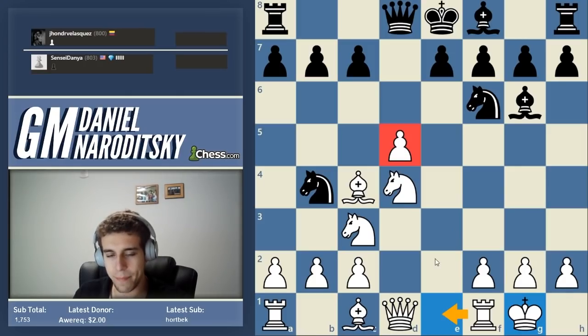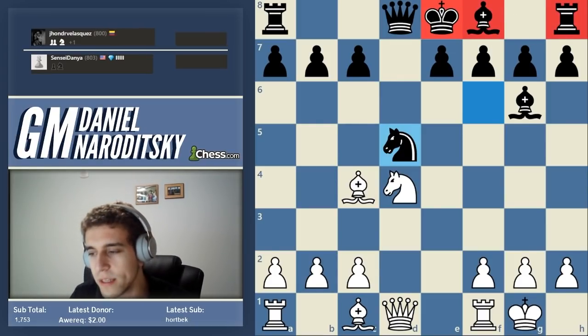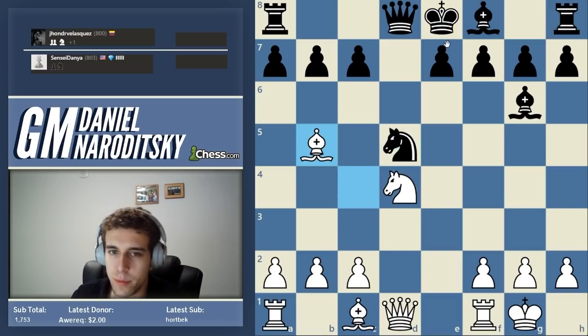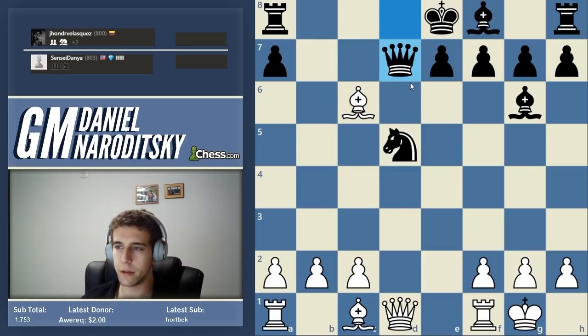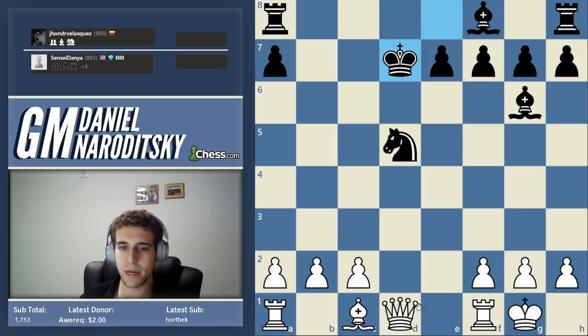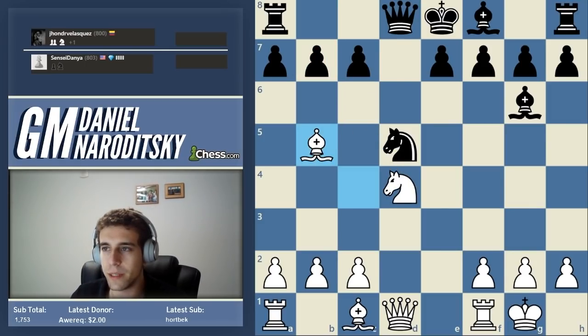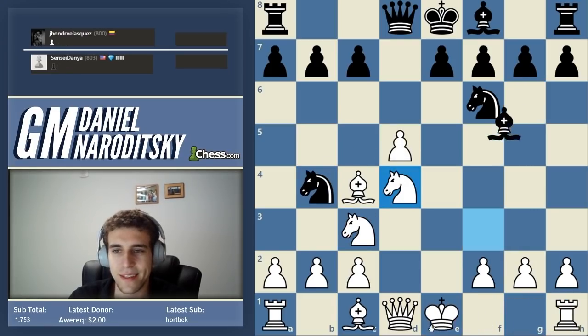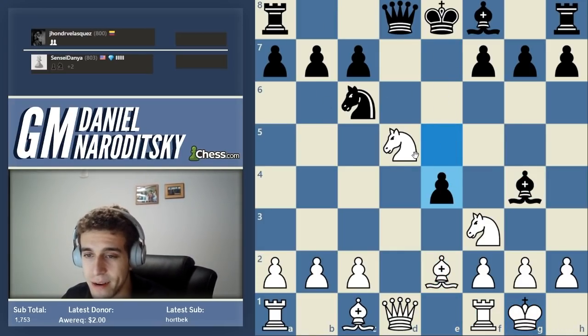We can even sacrifice this pawn for rapid development. If he takes the pawn, because he's so undeveloped with his king so locked in, white has a devastating two-move tactic. Look at his king — it has no squares. Bishop b5 would be checkmate if not for c6. Then knight takes c6 — straightforward. He gives up his queen, his knight, and his rook. That's what happens when you try to grab pawns rather than develop.